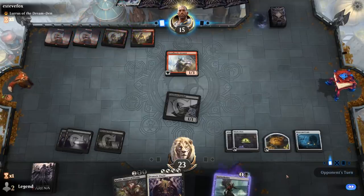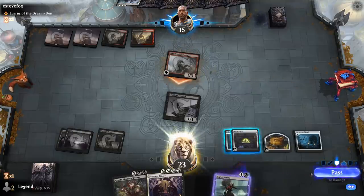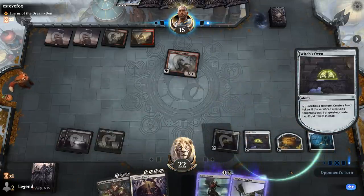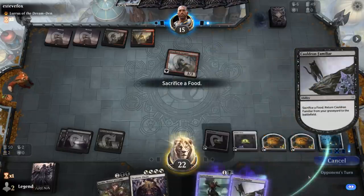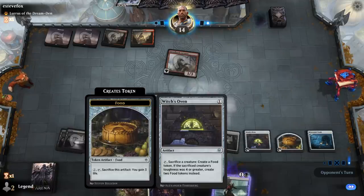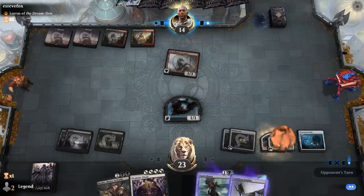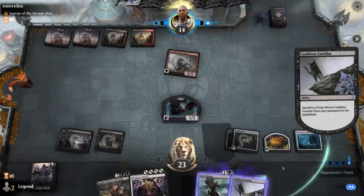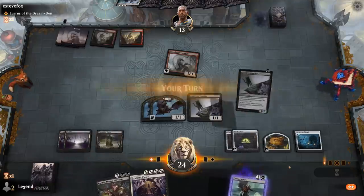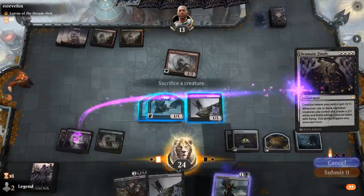The opponent's interaction isn't quite lining up against what we're doing. We take one and generate two bat tokens. Then we cast Dramatic Finale and sacrifice Familiar to pump up our two bats.